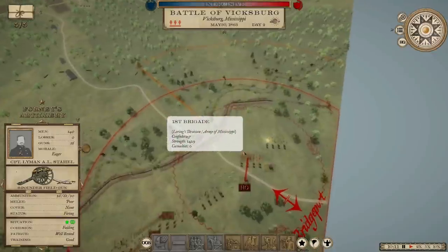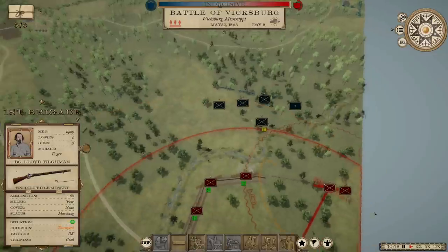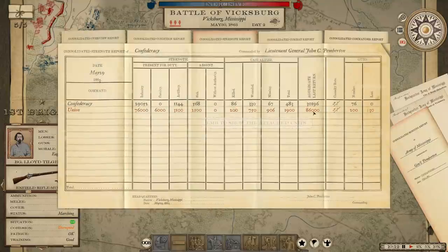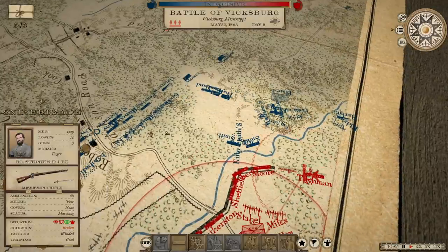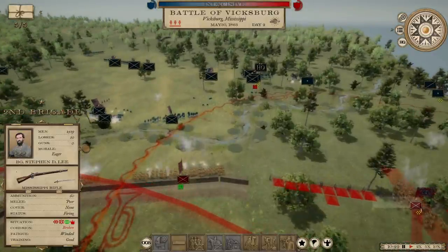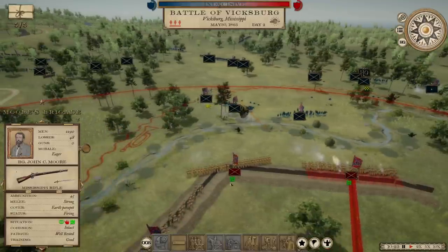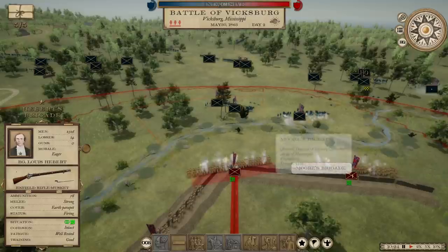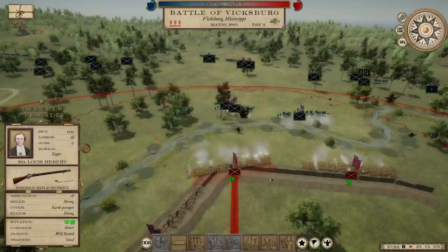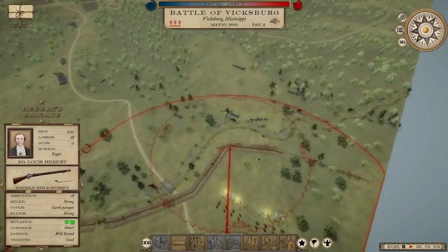I wish I had some rifled guns over here. We're inflicting casualties, but the problem is he's just got so many men — showing 86,000, though I don't think it's that high. He's got 200 guns as well. If he gets them all into position and starts shelling me, I'm going to be in trouble. Here he comes — sending in a couple of brigades. We're still trying to get this unit into position; they're protected in the parapets. Our guns are firing. This is Hebert's Brigade, Moore's Brigade — should inflict some pretty heavy casualties. This is what we need: him to keep attacking with just small pieces of his force.